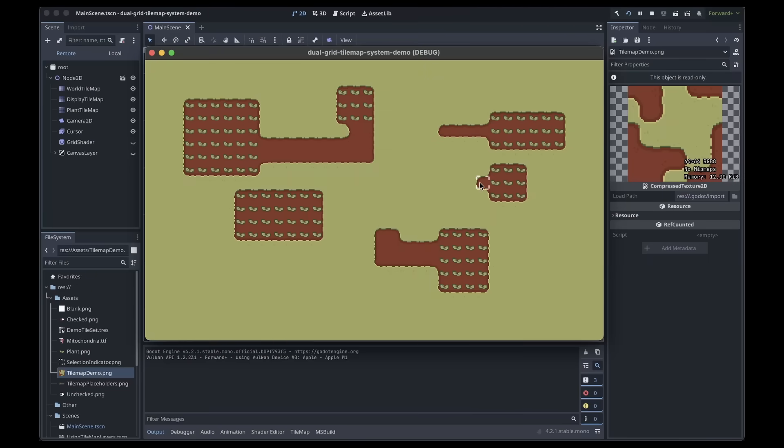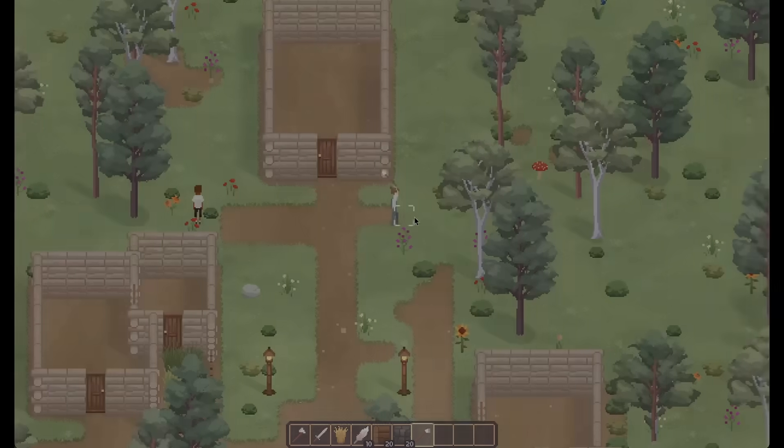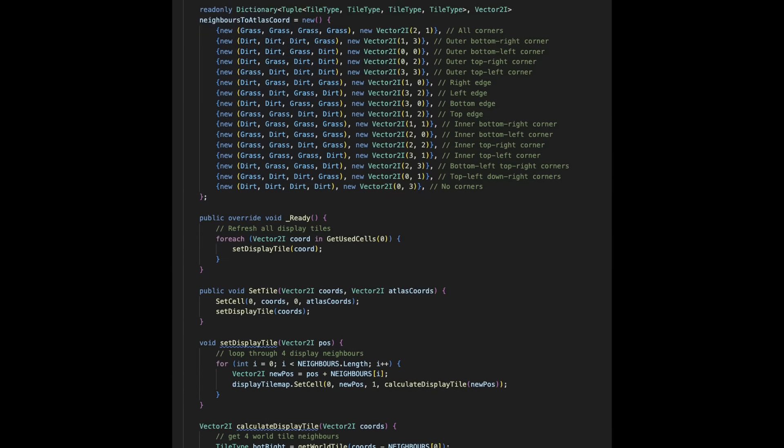So the dual grid system sounds great, but how exactly can we implement it in a game engine like Godot? Today I'd like to go through how I did it for my games. The two grids are implemented as two tile maps, with the display tile map being offset by half a tile. The rest of the logic is handled with a custom tile map script.